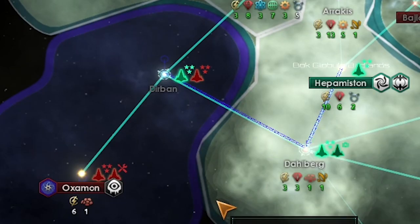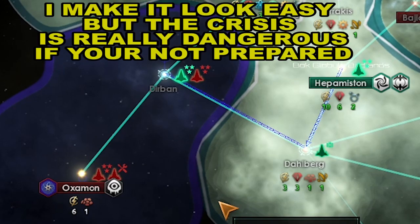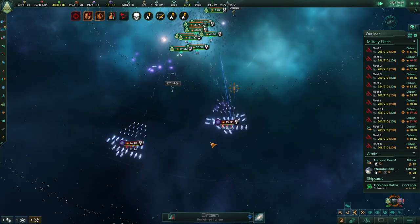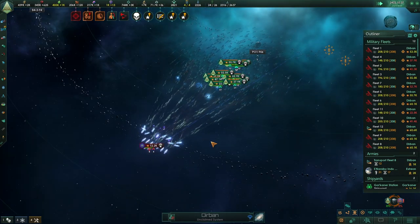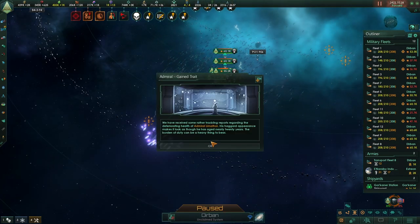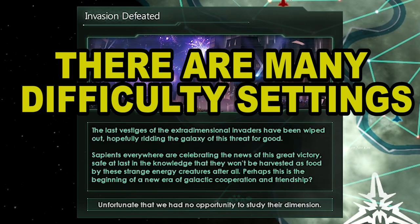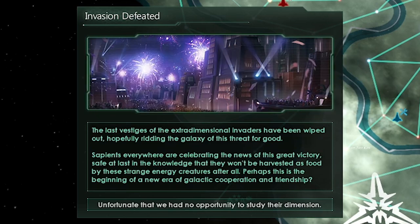I've decided to throw everything I have at it because it's time to end this tutorial — you can experience for yourself just how bad this can get if you don't prepare like we have. We took some damage but we rolled them pretty good — we have strength in numbers. We defeated the crisis. I know I made it look easy, but this is a tutorial with many difficulty settings. There's Captain, Commodore, Admiral, and Grand Admiral difficulty, and you can also up the crisis strength.